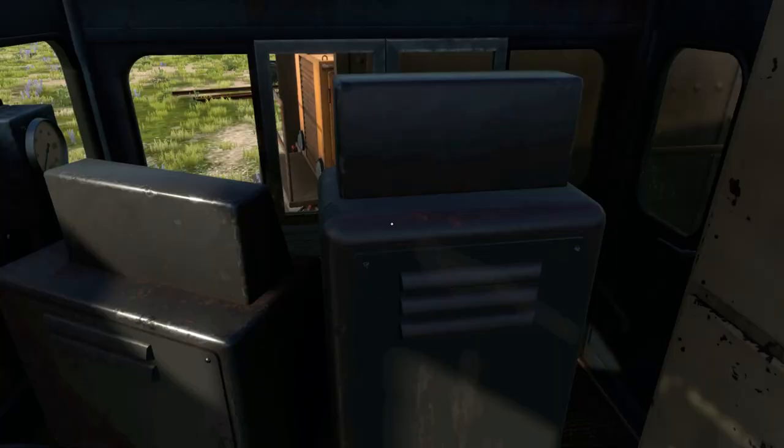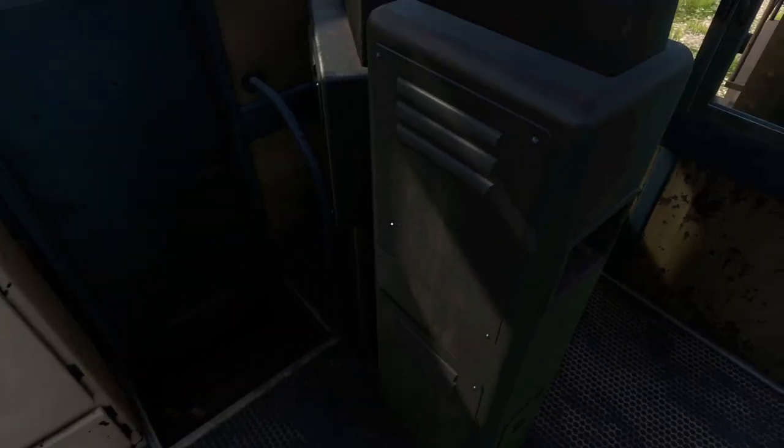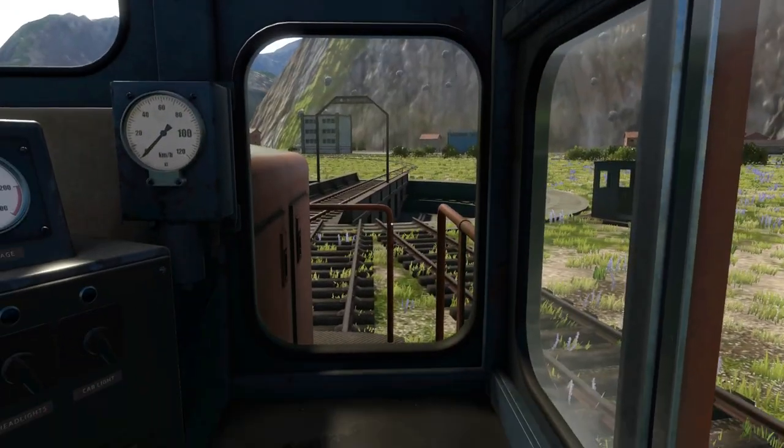So this is the cab. It's actually quite spacious. I mean, normally there's like a stack here with fire extinguishers and breathing apparatus, you know, first-aid kits, and then there's a seat for the second driver and a seat for the main driver. But you can get a sitting position, which is nice.